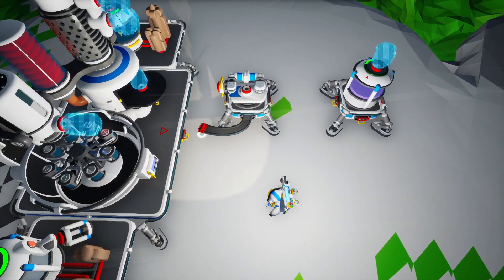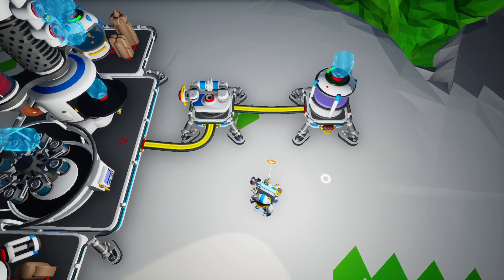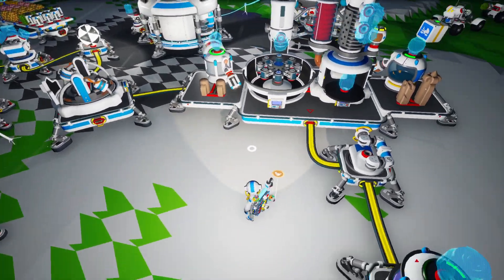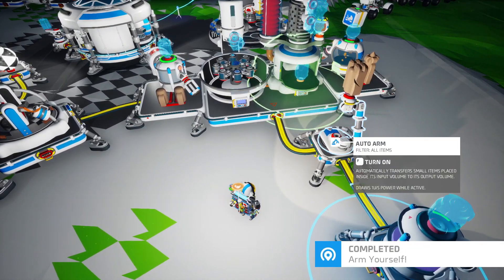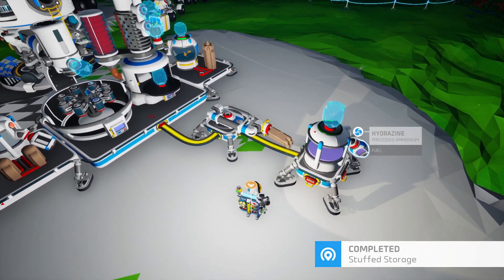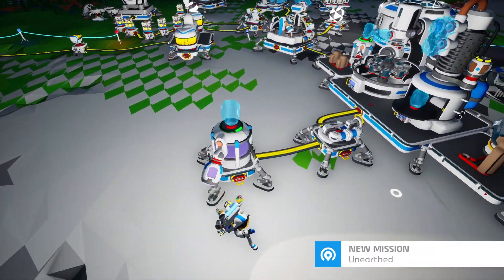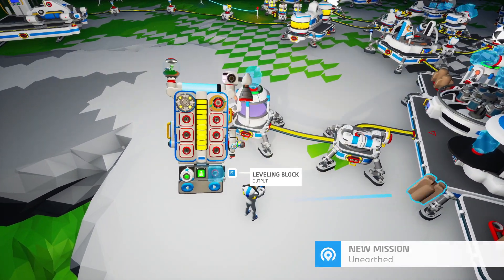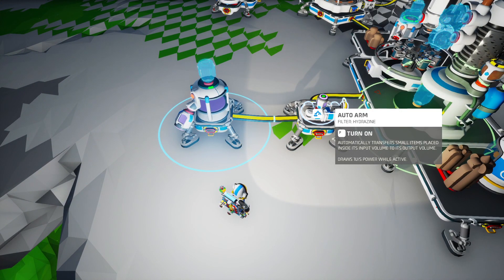Let's lock that in and connect everything up. 'Turn on filter: all items automatically transfer small items placed inside its input volume to its output volume. Draws one unit per second of power while active.' I'm not sure how you set up the filter — let's turn everything on and find out. That's wrong. Let's turn it off. If I put a canister on the arm and filter for hydrazine — okay, now it's filtered correctly.